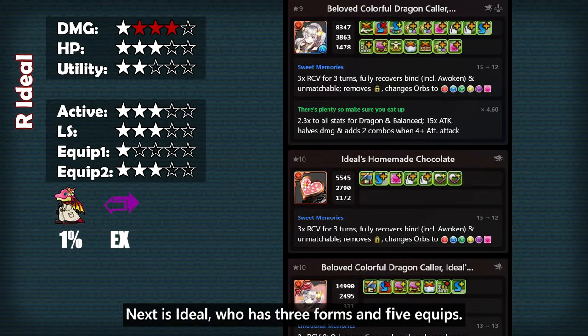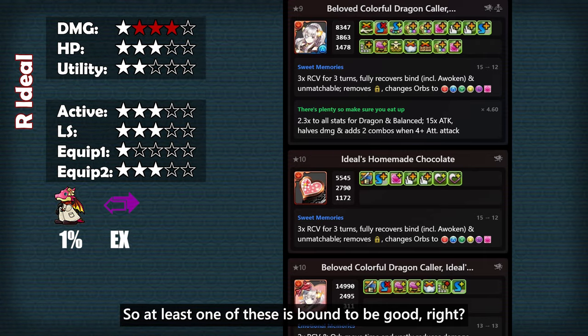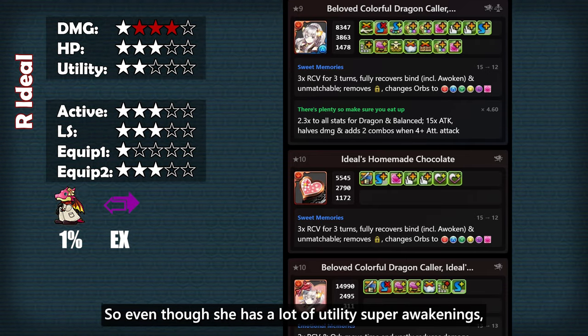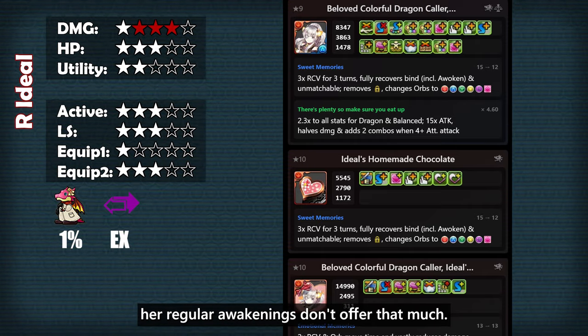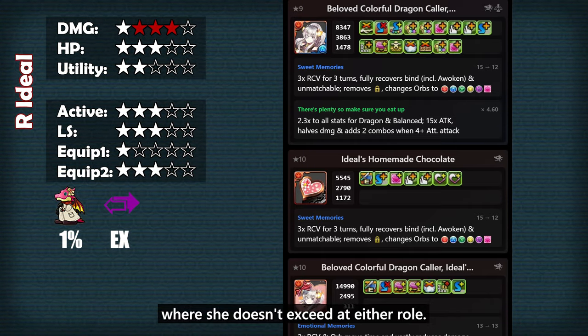Nexus Ideal has 3 forms and 5 equips, so at least one of these is bound to be good, right? I don't really think so — they only do a modest amount of damage, and only if you take the levitate super awakening. So even though she has a lot of utility super awakenings, you'll have to forego them if you want to do some damage. And if you want to use her for utility, her regular awakenings don't offer that much, so she's in an awkward place where she doesn't excel at either role.